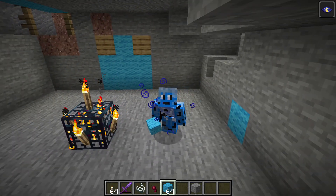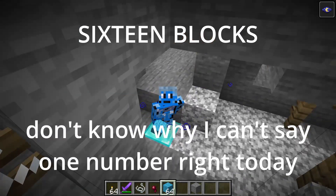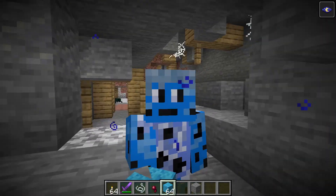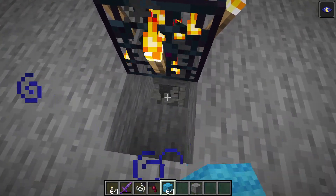The killing chamber needs to be at a distance of less than 15 blocks from every spawner - one block further and the spawner won't activate. Now dig down three blocks.